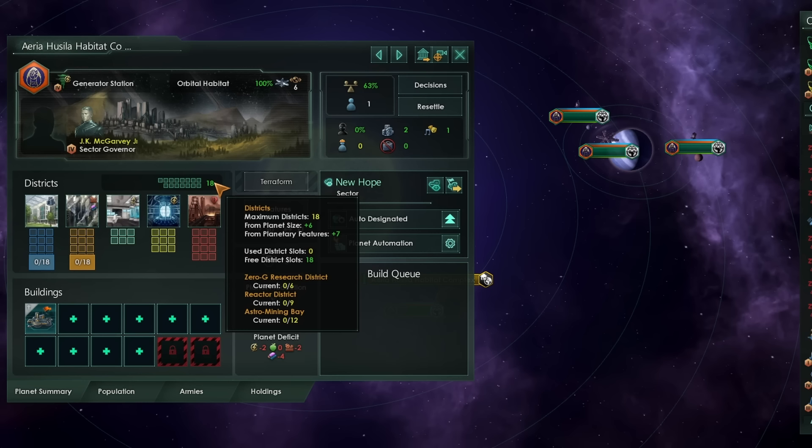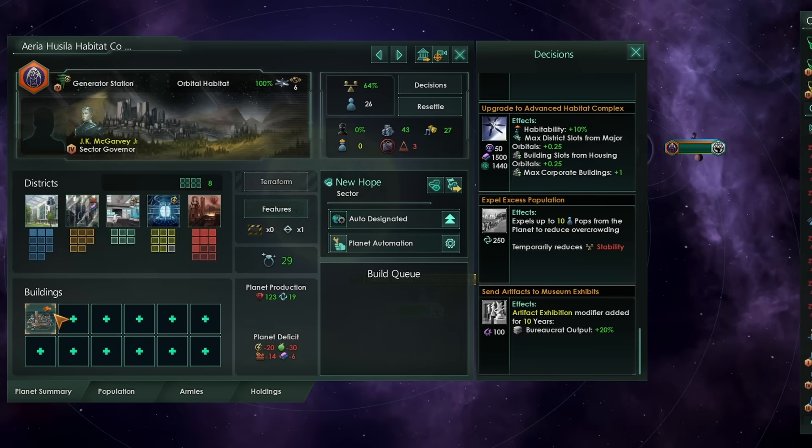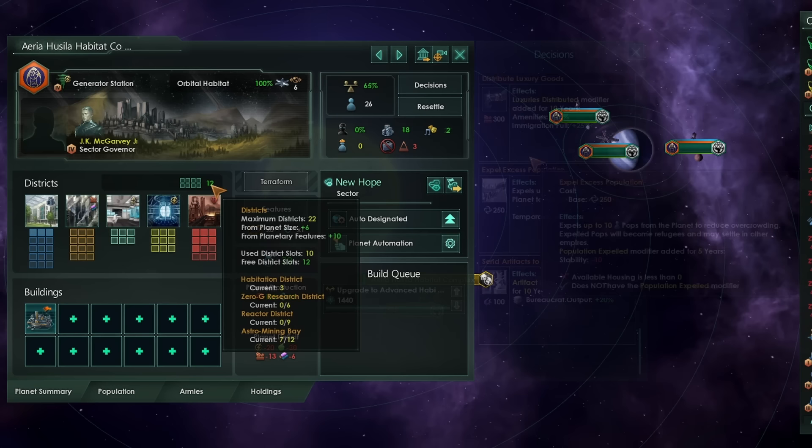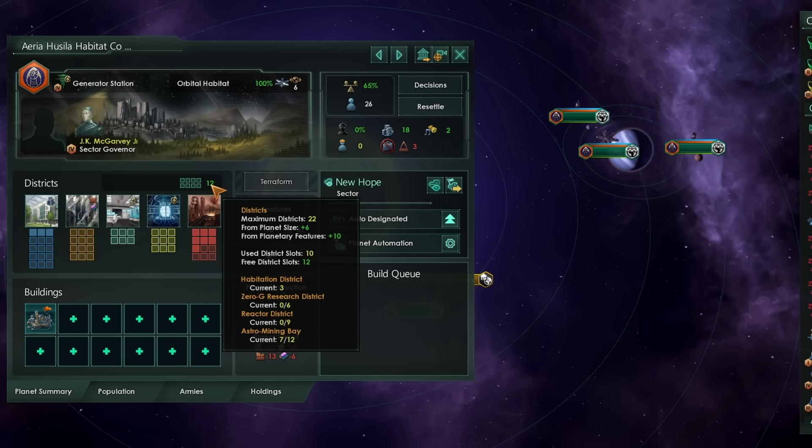We can go yet further by going to the Advanced Habitat Complex, which you must have a habitat central control to unlock, meaning you need to hit at least 25 pops. We can improve it yet again — basically the same bonuses all over again, meaning we're going to be getting lots of district slots from major orbitals and lots of building slots from housing orbitals. We're now at a maximum size of 22. This habitat represents a planet of size 22 — yes, we've had to invest lots of alloys to get there, but a size 22 world is absolutely fantastic.